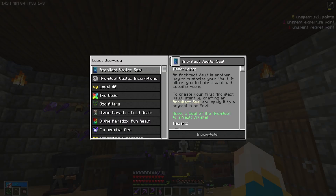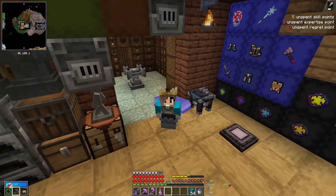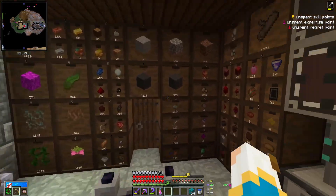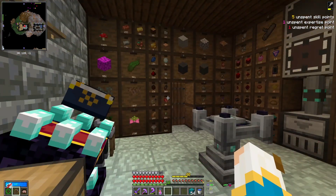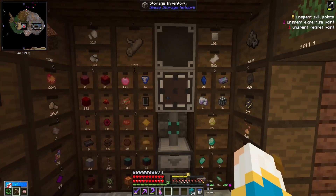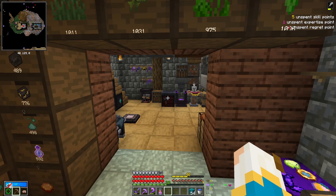So the quest — I think we have to craft an architect vault and apply it to a crystal. But before we do that I need storage. This simple storage — I miss my crafting grid. So for storage I want to go refined storage, and then you need power. So refined storage and power.